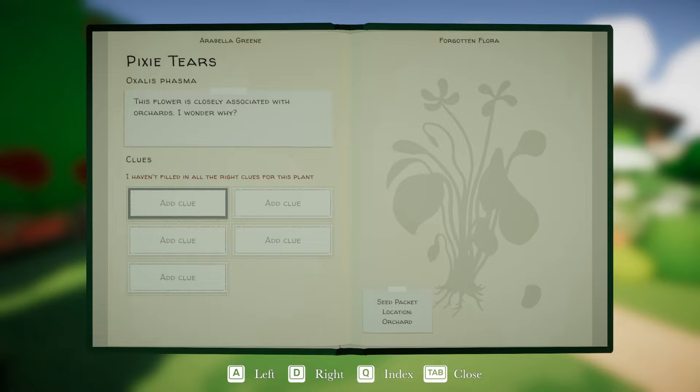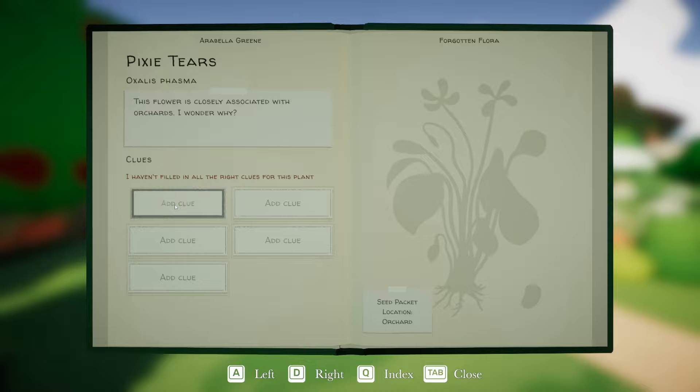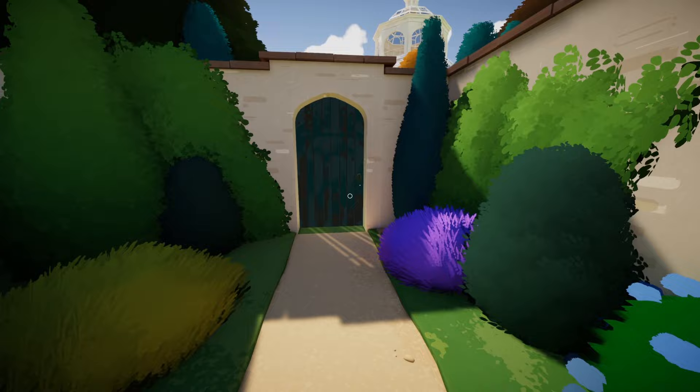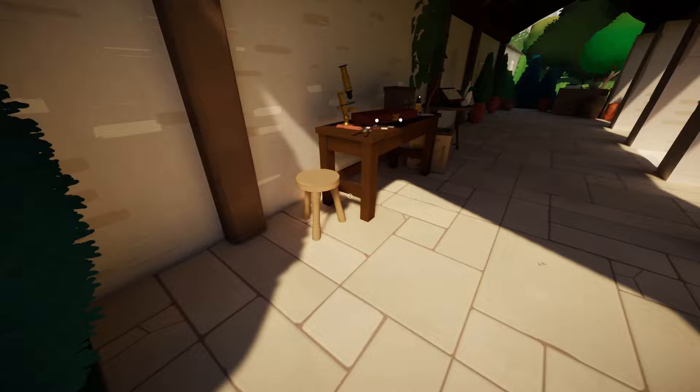Pixie Tears. 'This flower is closely associated with orchards. I wonder why.' And then Wolf Glove - 'This small flower has long tubular petals.' So we've already found the nursery rhyme for this. The seed packet is in the orangery - Campanula Melodia. And Oxalis Phasma - this seed packet is in the orchard here. We have a lovely place to grow our plants, and looking at this now, we have six different flowers to do. Is this door open? It is - that's a whole other area. We'll explore that after we're done over here.